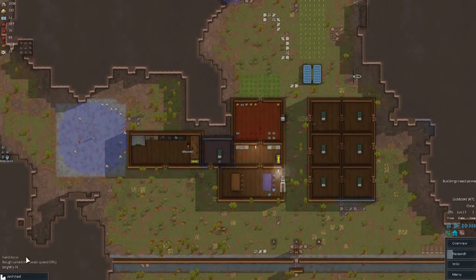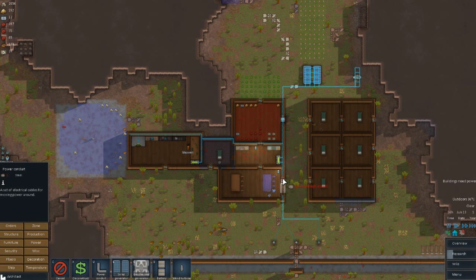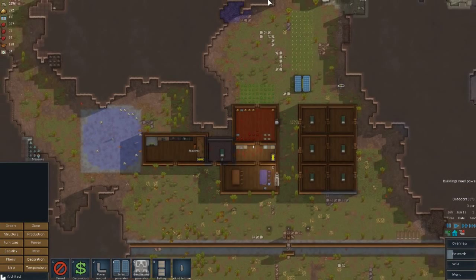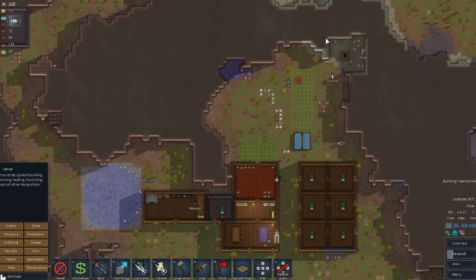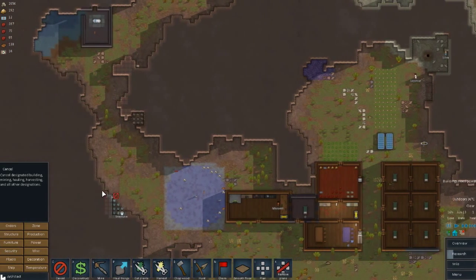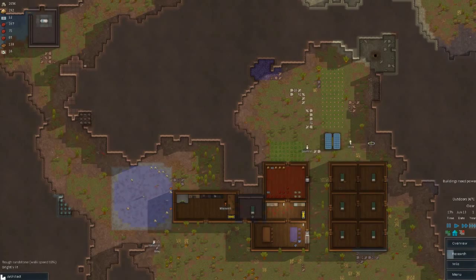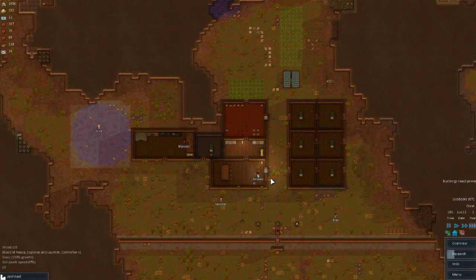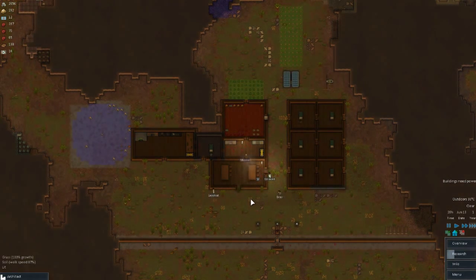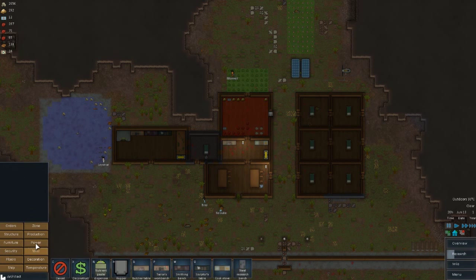One thing that's absolutely critical is that you, from time to time, go in here and check your power lines. As you can see, this one got cut — that's actually quite important. I'm going to go ahead and start canceling some orders because of that, and we're going to get everything else repaired first because I need power to these guns. That's going to be the actual necessary thing here.